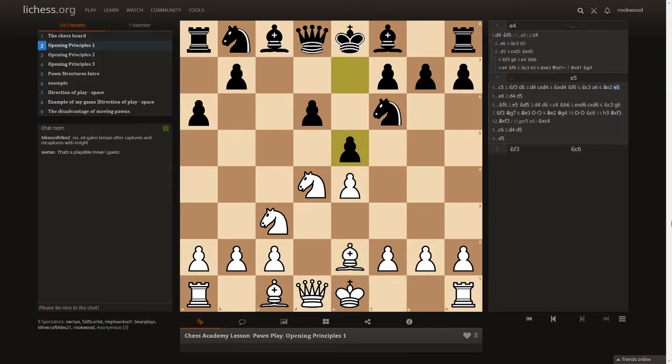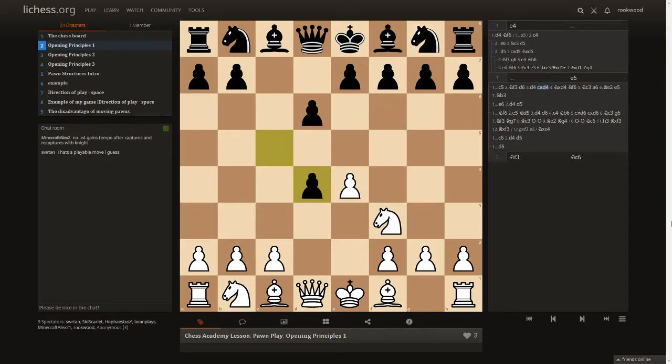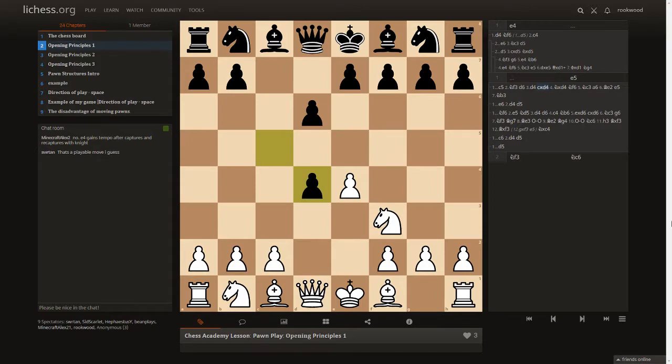After knight f6, we play e5 to consolidate and prepare the d5 break. The moment we get in the d5 break we exchange the e-pawn for the d-pawn, so we're the only one with a center pawn left on e5 — which means we will have more space as black. That's why this is the most popular response; it makes it easier to get in d5.